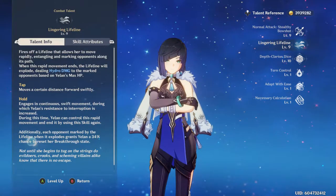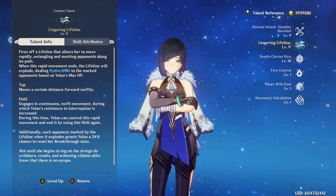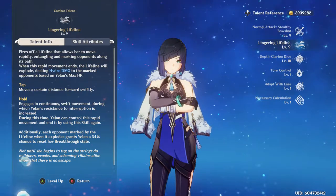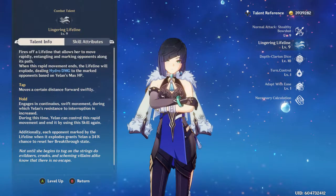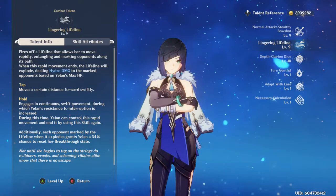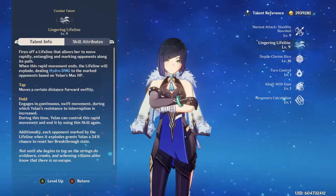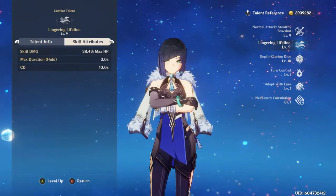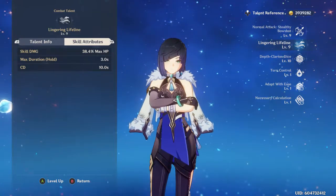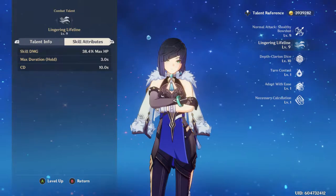Now let's move on to her elemental skill. You're pretty much always going to want to hold this. You can tap it, but I highly recommend holding it unless you're against a boss — if you're against a boss, tap. If you're against hordes of enemies, hold, because you can run through a ton of enemies with this. It explodes and does big damage too. It has pretty high scaling, not too bad of a cooldown, and overall just a great ability.